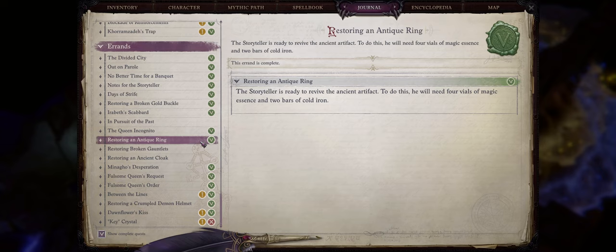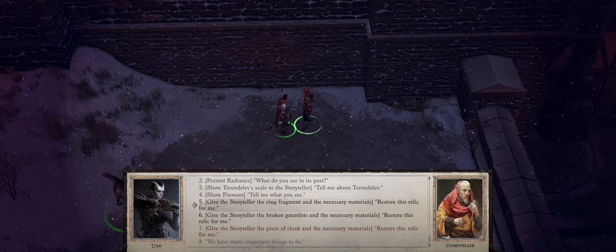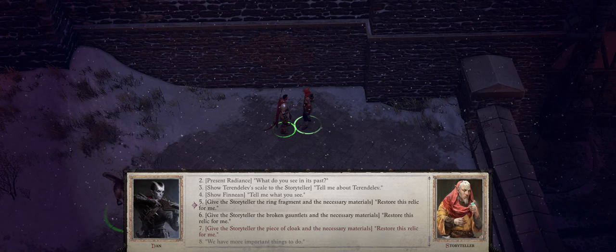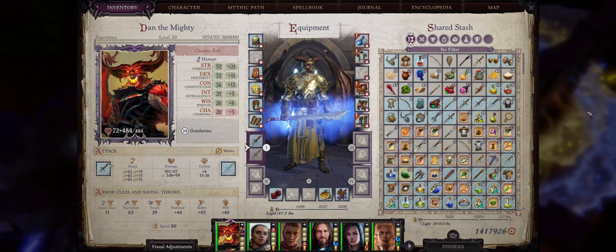Before we get started, it's important to explain how the process actually works. First, you'll find a piece of the artifact but not in a form that you can actually use. After you find these items you have to show them to the storyteller through dialogue, and then you'll get corresponding quests like restoring an antique ring, restoring an ancient cloak, restoring broken gauntlets, and so on. He will then tell you exactly what you need to truly restore the artifact. For example, for the antique ring we need four vials of magic essence and two bars of gold iron. After all that is done, you'll finally get your very powerful item. Sometimes you can find the first item before you have the required materials. So let's get started with our storyteller relics list, in order of availability — that is, how soon you can first find each of the items that you then turn into relics later.